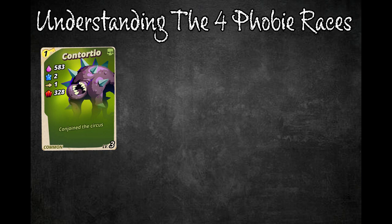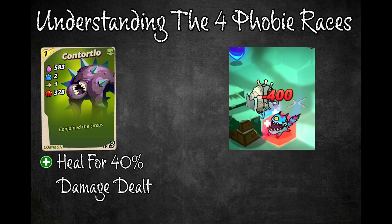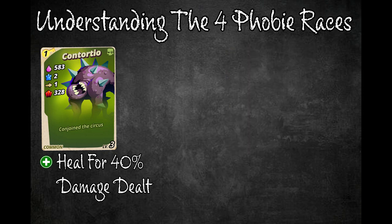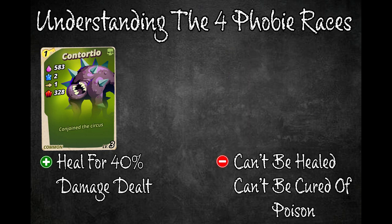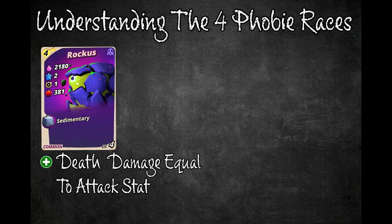Next we have undead phobies, which heal for 40% of the damage they deal to other phobies. The disadvantage is that they cannot be healed or cured of the poison effect. It is best to try to poison or disease them, as they will slowly die off or have their health drop low enough that your phobies can one or two-shot them.